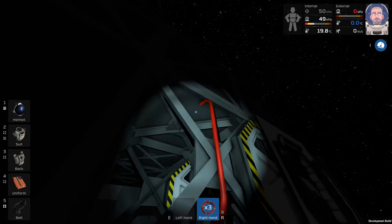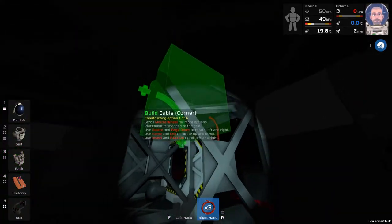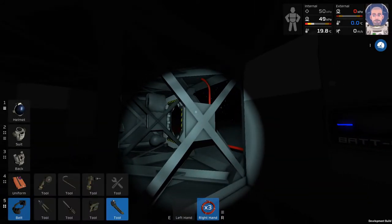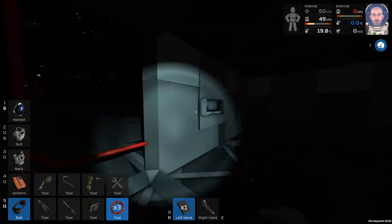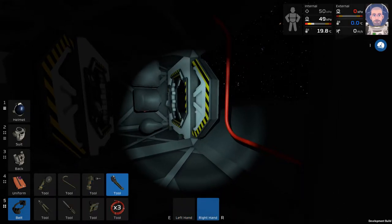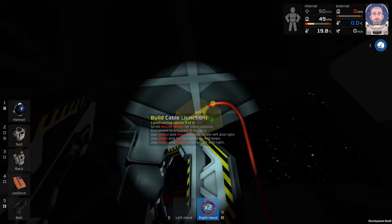Let's see if this is easier to access from the inside — it actually might be. I think we actually have to wrench this down once more. We've deconstructed the frame enough that we can go inside of it now. Put our wrench away. I don't think we're going to have enough wires — in fact I know we're not going to have the wires. But we can get it started.